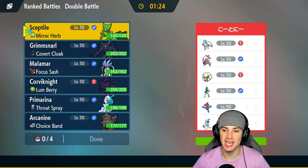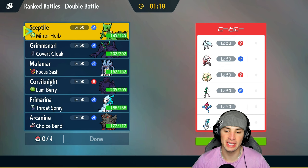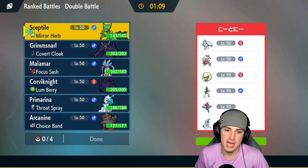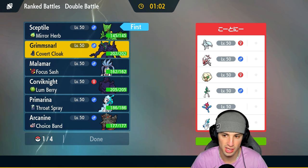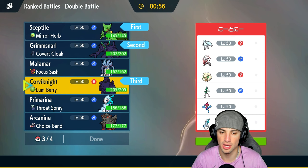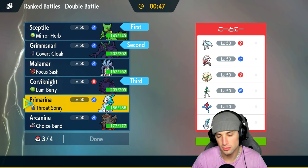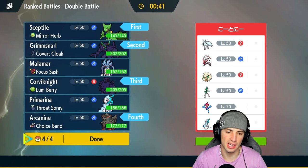Moving on to our first match, we are going up against a Porygon-Z team. I just used Porygon-Z a couple videos ago — this Pokemon hits like an absolute truck so I gotta watch out for it. On top of that they got Hisuian Zorua — gotta watch out for Illusion — they also got Ninetales, Whimsicott, Gallade, and Primarina. I'm going to go Sceptile and Grimmsnarl for the lead, Corviknight in the back for late game Tailwind, and I think Arcanine could be better than Primarina here. Yeah, I'm going Arcanine — great in the late game.